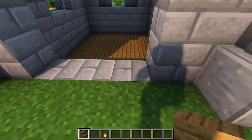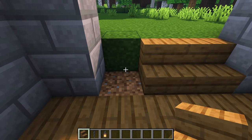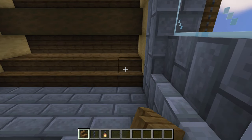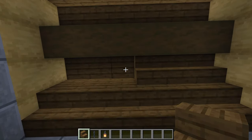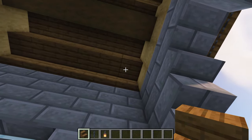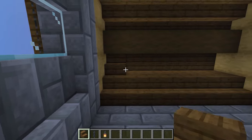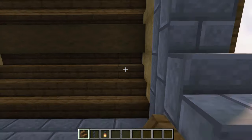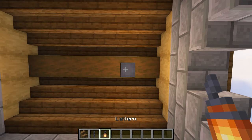Head to the inside of the build and replace these three stone bricks with spruce stairs. Also add spruce stairs to the ceiling. Light up the inside of the house using chains with lanterns hanging off of them.